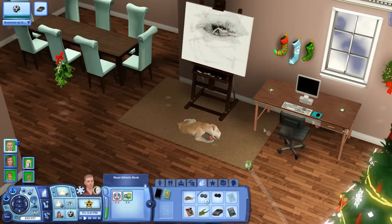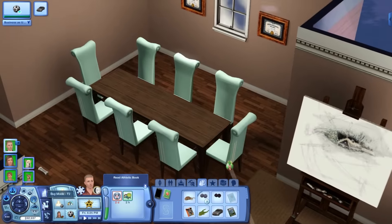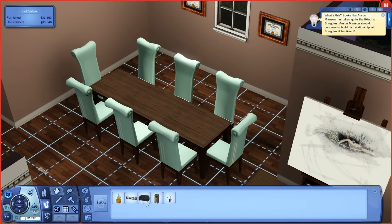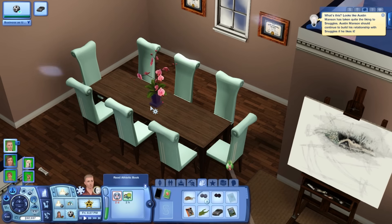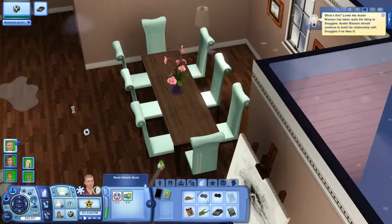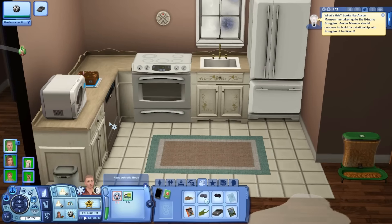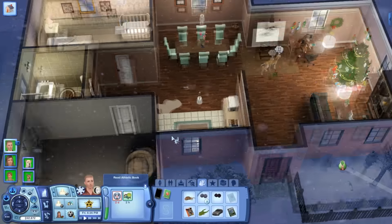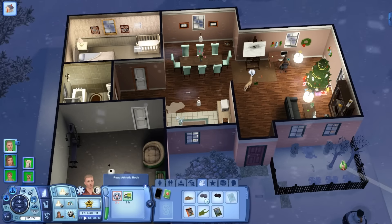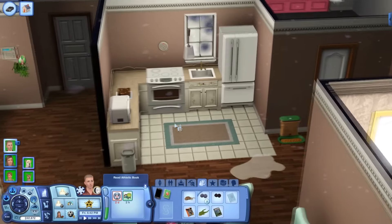Over here we have an art easel and a computer — it's our little office area. Then over here we have a dining room. I took the centerpiece off because we had a feast party and people don't really sit here with that there. We have a pile of pee we'll have to fix. This is our kitchen — I didn't build this house, it came in Bridgeport, but I did furnish it myself and completely changed all the walls.